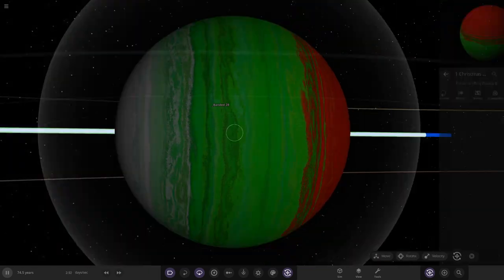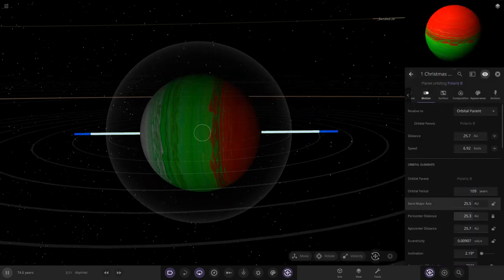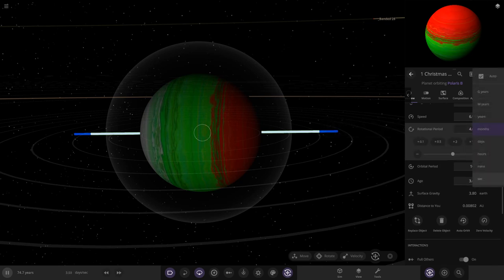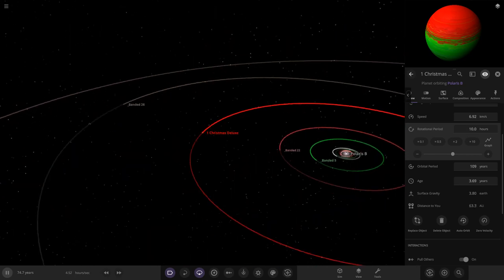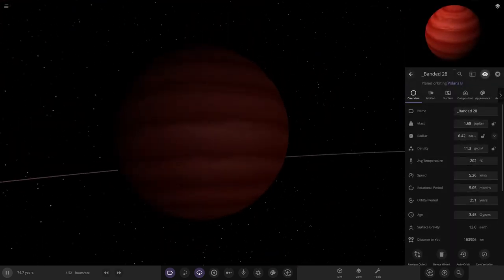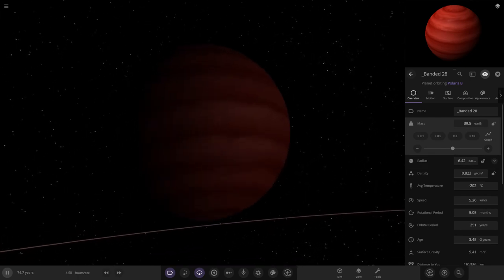It tilts on its side like Uranus — so cool. The orbital period is around 100 years, longer than Uranus actually. Rotational period is four months — I want like 10 hours, a fast rotator. There we go! Next gas giant out is Banded 28 — a darker deep red one, almost like a red ice giant, much smaller mass.